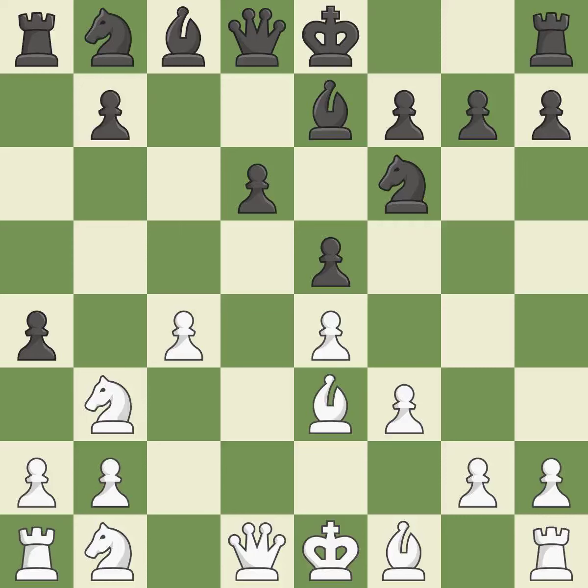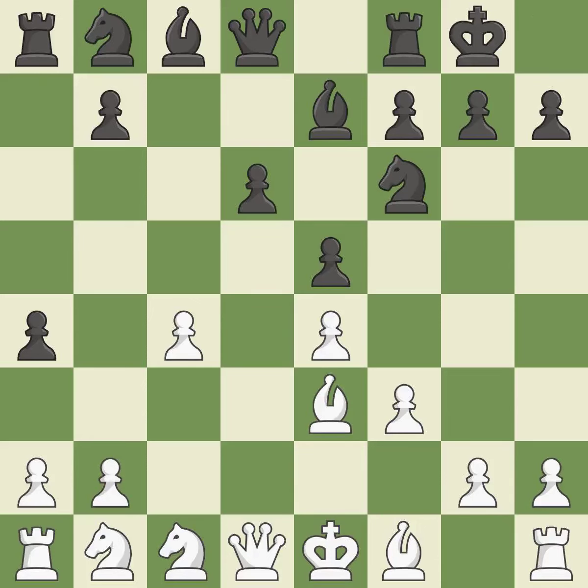The knight is now on a more secure square. Castling gets the king to a safer square out of the center of the board, while also developing a rook. Castling kingside tends to be safer because the king is further from the center.